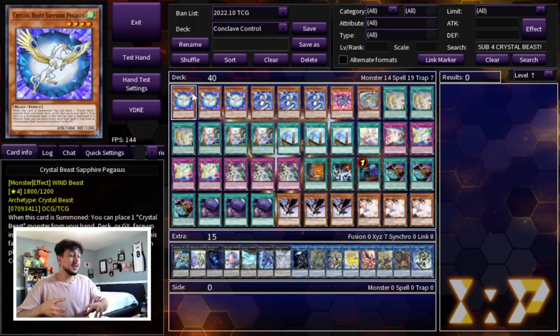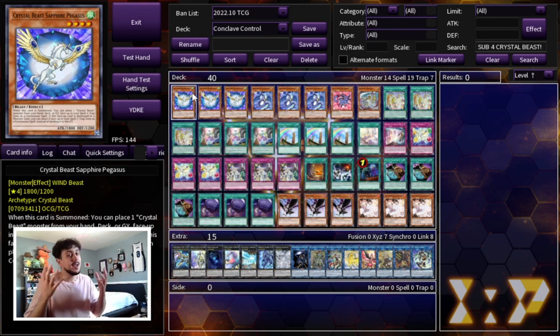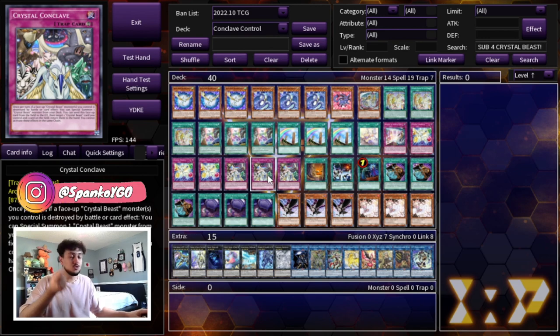Before we get into the deck profile, I want to explain two things. One, shout out to Neshi, who I believe is the person who created Conclave Control. Neshi's a good friend of mine and this is very much inspired off of his Conclave Control build. Secondly, I think this is actually the better way to play the deck going into today's format, because Conclave itself is just such an annoying card, and being able to abuse this card over and over again is really powerful.